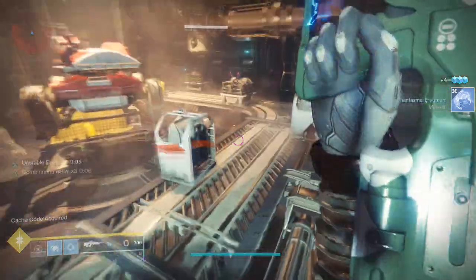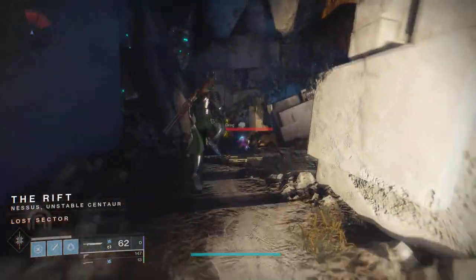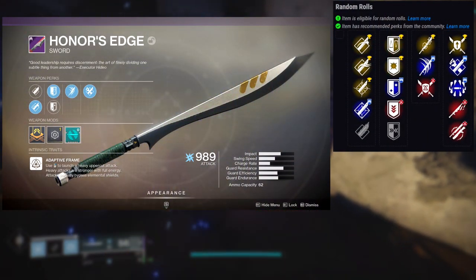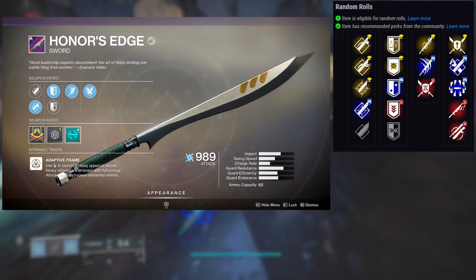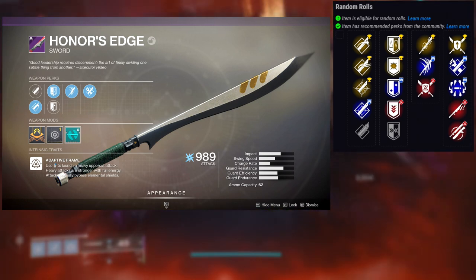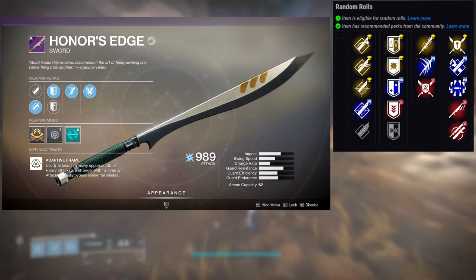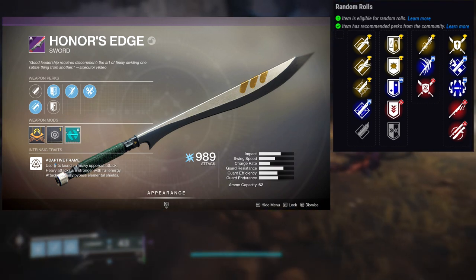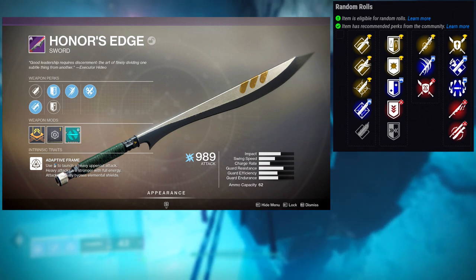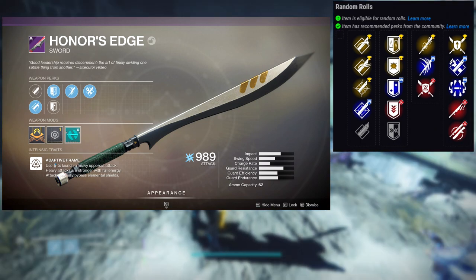Next one is Honor's Edge, which is a heavy sword. It's pretty interesting what you can get on it. First column perks are tireless blade, relentless strikes, and energy transfer. Second column is counter attack, flash counter, surrounded, shattering blade, and on guard. I'll be honest — I don't know much about swords. The one thing I do know is that flash counter is only available on Honor's Edge, and tireless blade and counter attack are going to be what you're specifically wanting.